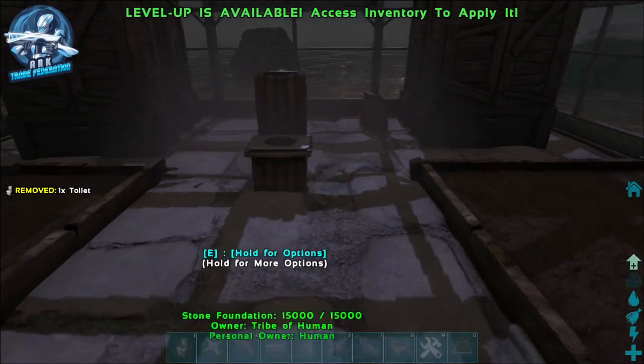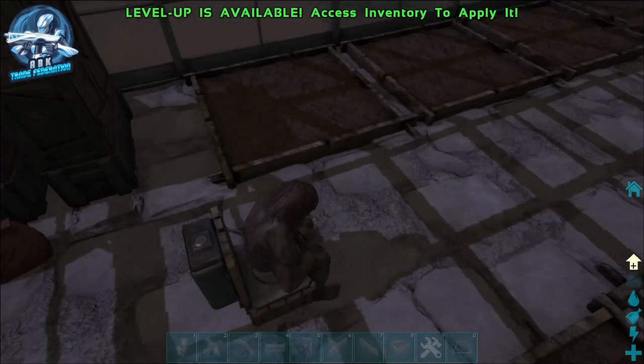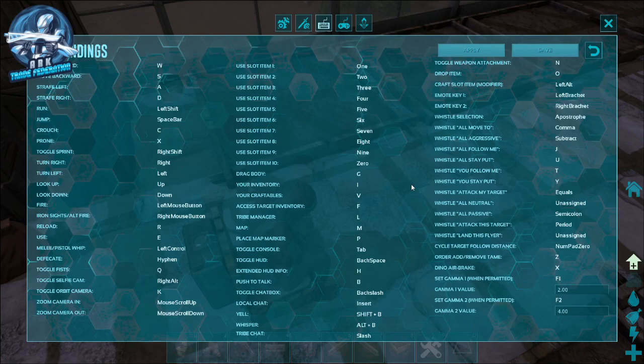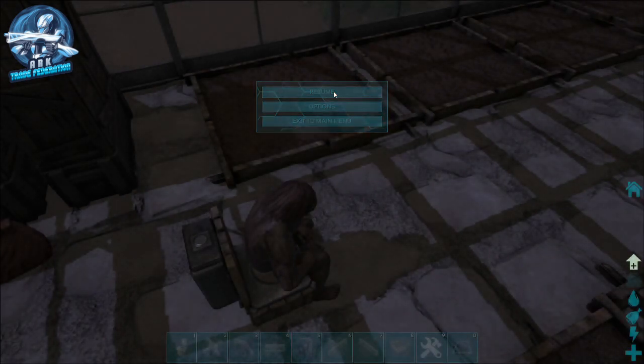We're going to put it right back here. Now as soon as you sit on this toilet, there is a defecate button. If you're on PC, if you go into options you have all of these different options, and right down here is the defecate button. Pretty crude, but I have it set to hyphen because that's usually not a button that's used very often in ARK. We're going to hit apply and go back to the game.